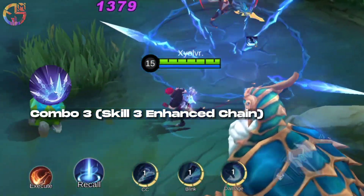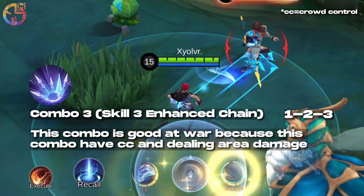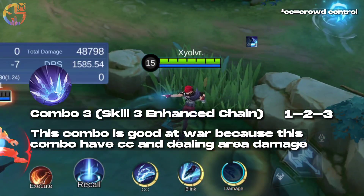Combo 3: Skill 3 Enhanced Chain — sequence 1-2-3. This combo is good in teamfights because it has CC and deals area damage.